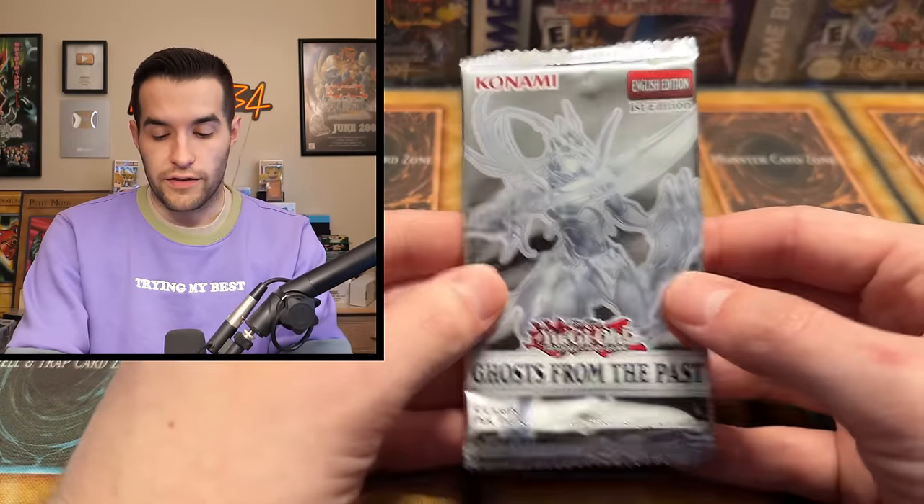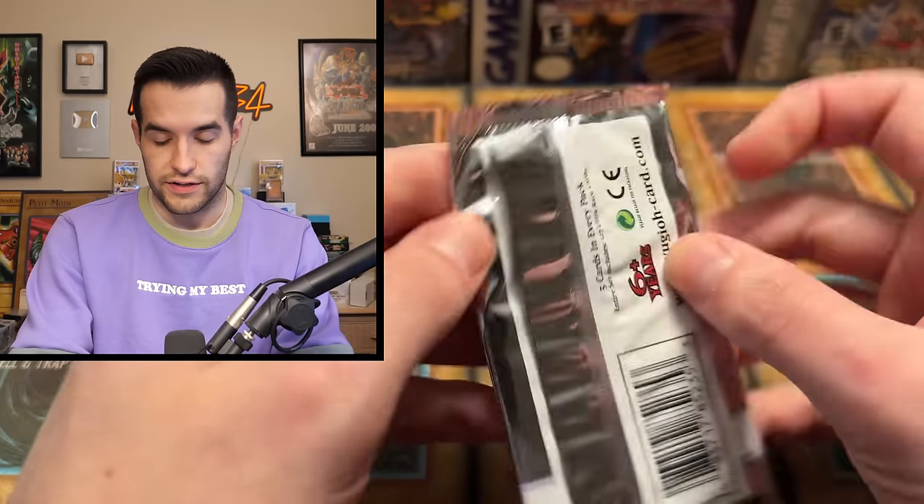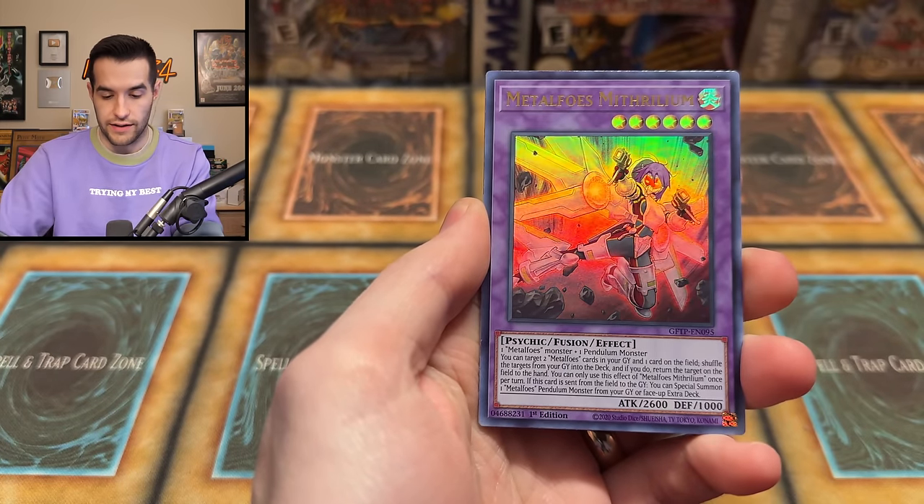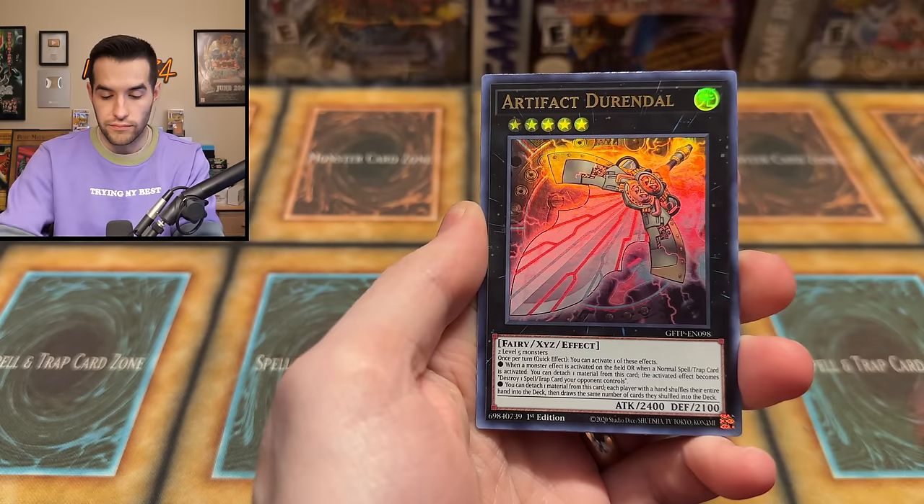Let's try the Firewall pack — we need something here, we need to pull something guys, send me luck in the comments. We have Red Metaphys, Bismugir, Artifact Durandal, and Red Supernova Dragon — also like a dollar, so hey, we're adding up, we got like three dollars now. One more pack then let's get back to the collection. Galaxy-Eyes Cipher Blade Dragon, Metaphys, Durandal, Miss Valley, Baby Roc, Sunavalon Drynm.